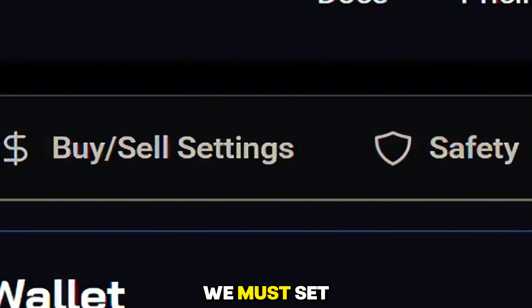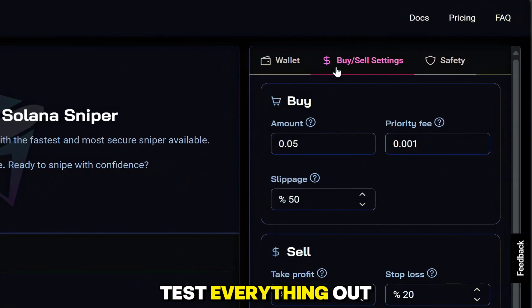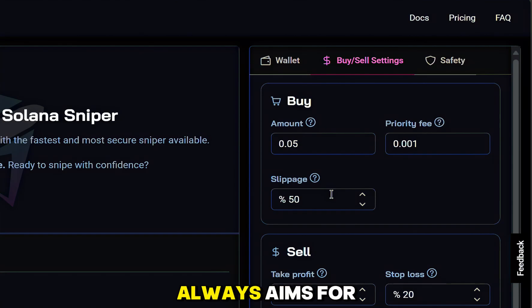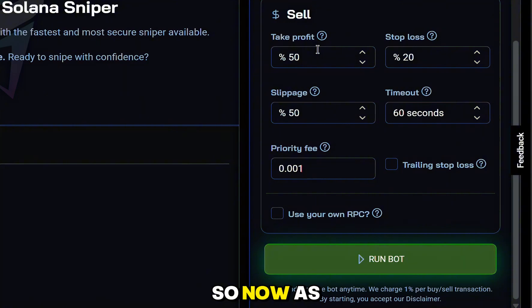Before you run the bot, we must set it up. Go to the Buy and Sell Settings and click that. To get our feet wet and test everything out, we're just going to use a minimum amount of 0.05 SOL — you can use whatever amount you want. The priority fee I'll leave at 0.001, and for the slippage, which controls the acceptable price change, I have mine set to 50 by default, but the bot always aims for the lowest possible. Scrolling down, for take profit I'll leave mine at 50.